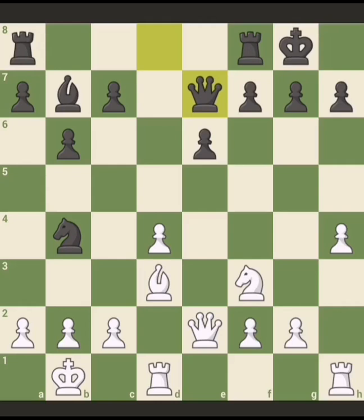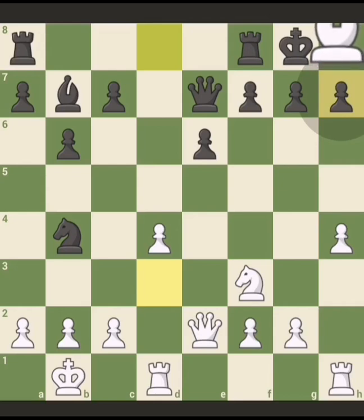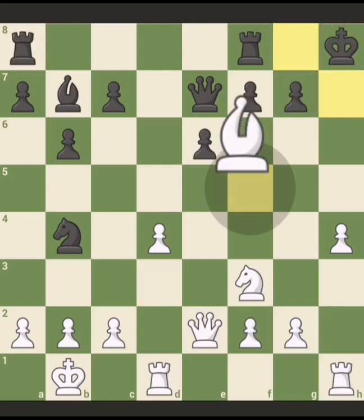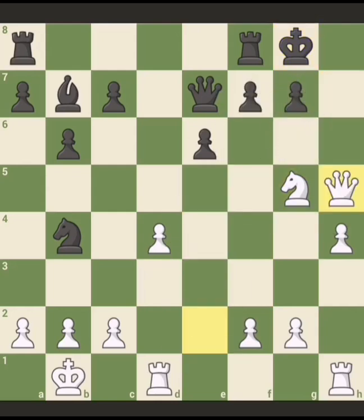If white wants to create tactical compensation, he can play bishop takes h7. Of course if black doesn't capture, white can just play back and the king on h8 is not so good. If black captures, it's knight g5 check. If the king moves here, there's a queen h5 plan to checkmate. The only way to protect it leads to knight captures, and white is winning by a pawn while the black king is not safe.